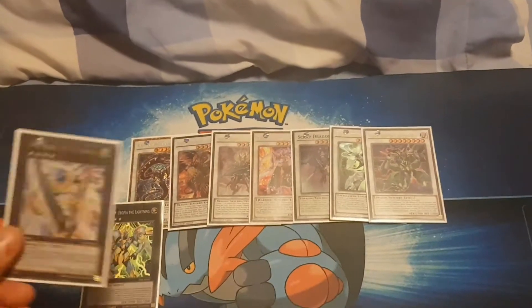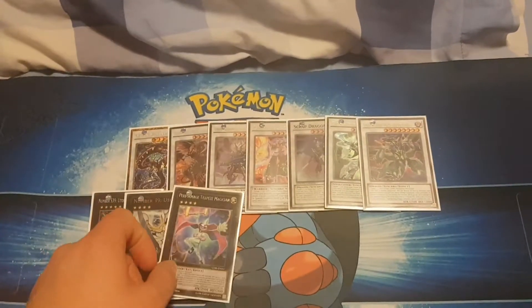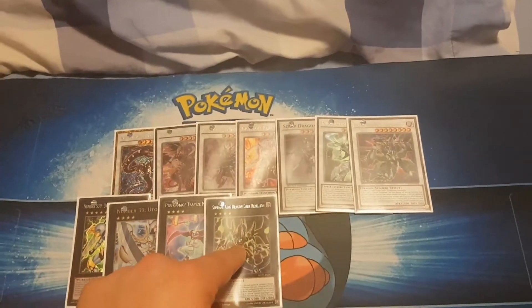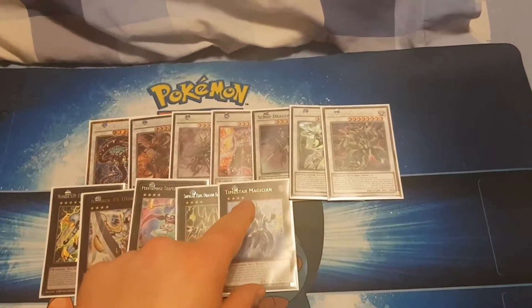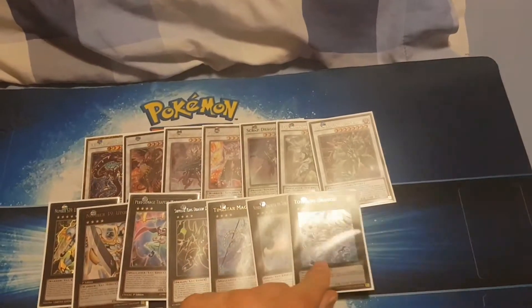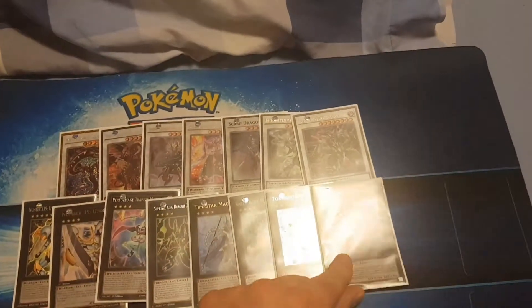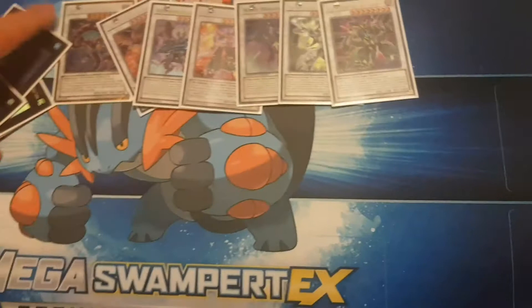Exceeds Lightning — didn't make it. Utopia made it once. Trapeze Magician made it a couple of times to attack for game. Supreme King Dragon Dark Rebellion made it once and won us the first game. Time Star Magician made it two games out of three. Babooska — didn't make it. Tornado Dragon made it game three because I opened okay but fairly weak and needed an extra play. Abyss Dweller — didn't make it. No Omegas — they haven't turned up yet.